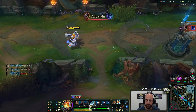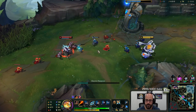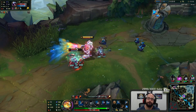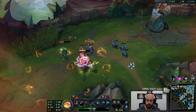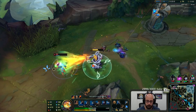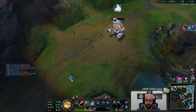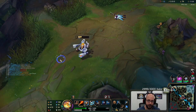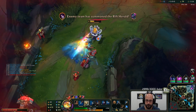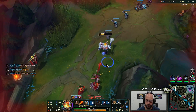I want to hit at 50 heat and then spam W as I run back to lane. That way I get that bonus movement speed by being in the danger zone. This champion is reasonable. Big slaps. Like I said, this champion is going to work even better against tankier people.